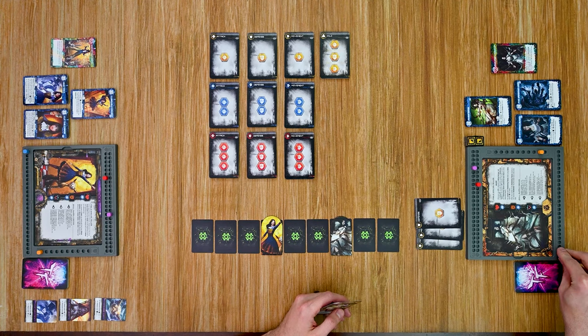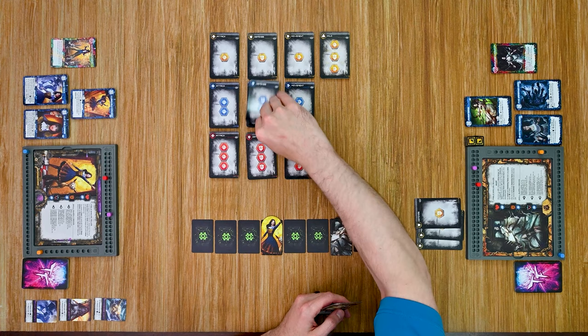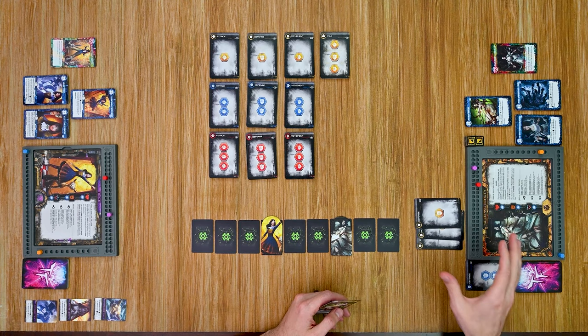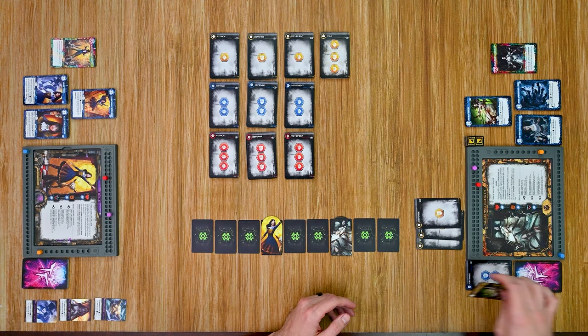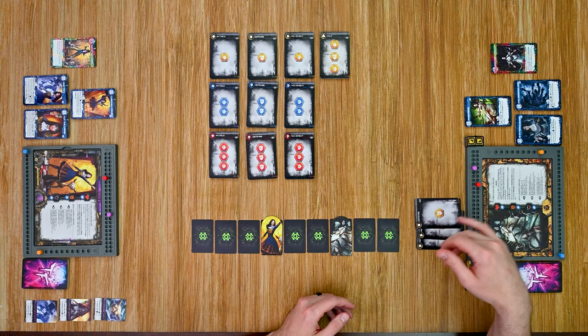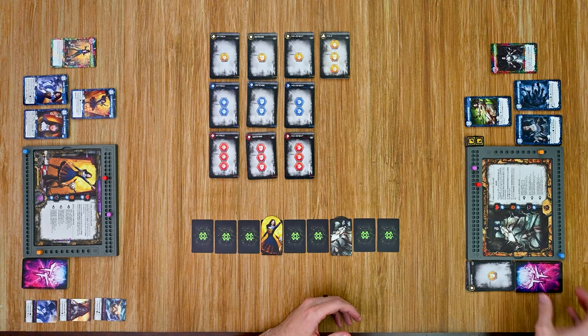I'll spend three power to purchase a level two defense card, which goes into my discard pile. Then I move into the final phase — the end of round phase — where I reset the power track to zero, discard any remaining cards in my hand, and discard any cards in my action section that don't have a lasting effect. These don't, so I return them to the discard pile and draw a new hand of six cards.